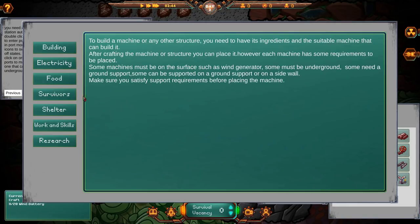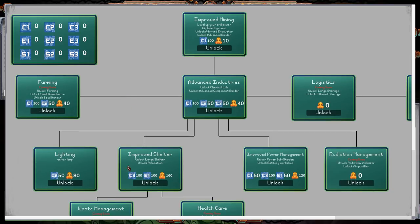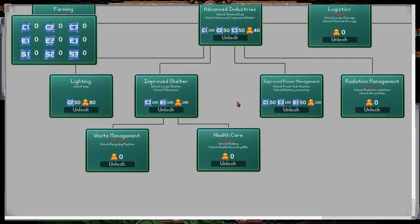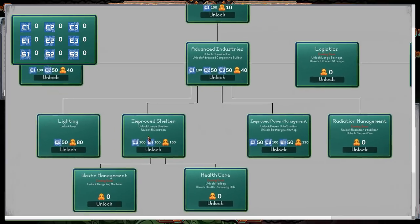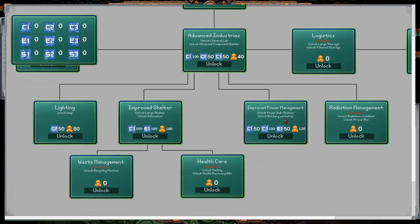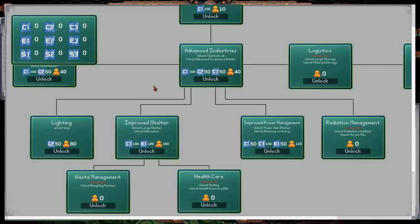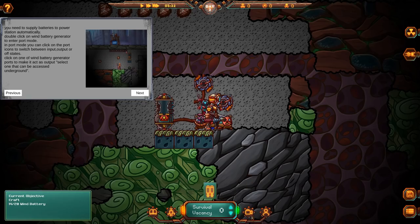So I guess these are the little basics that tells you how to do stuff. There's a whole bunch of stuff coming soon — some stuff's not in the game yet. Like I said, you can see in the very beginning some stuff's not in the game: teleportation, healthcare, waste management, radiation management, logistics, and farming. But we have lighting, improved shelter, improved power management, advanced industries, and improved mining. I don't know how we get any of these things or what they are, but we'll find out eventually.